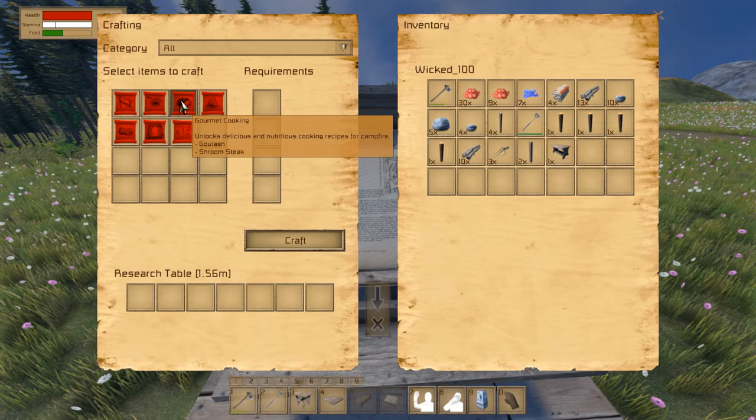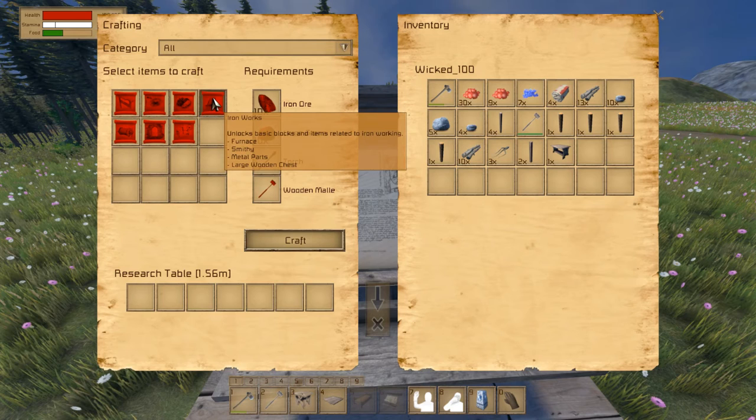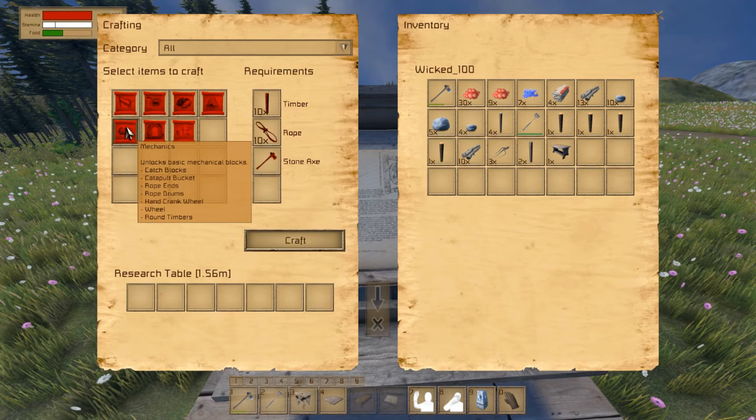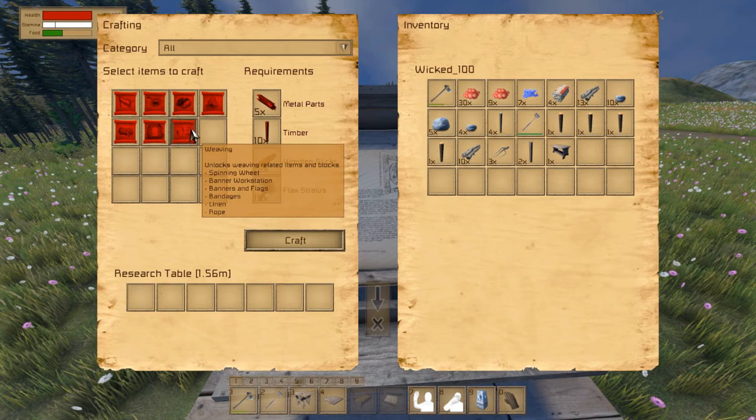Farming unlocks: seatbacks, stick fence, hand plow. Gourmet cooking: goulash and shroom steak. Ironworks: furnace, smithy, metal parts, large wooden chest — that's the one we need! Mechanics: timber rope. You have to craft rope now — it's not a free tool anymore. Stoneworks. And weaving, we'll need that to research further.